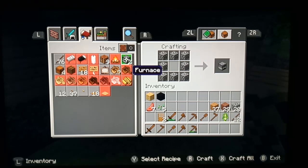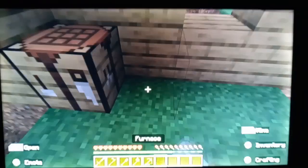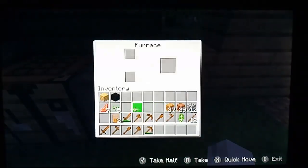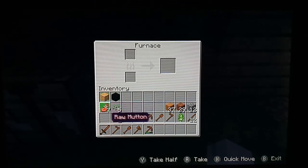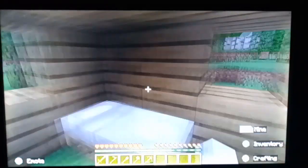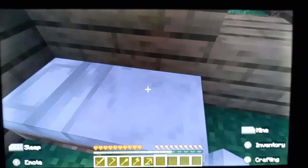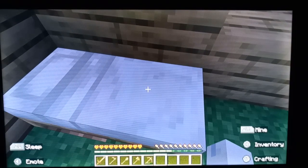Go to your crafting table and go to items — there should be a furnace waiting for you. Craft the furnace and place it around your room. Now we're going to start making the windows. If it's getting to nighttime, as I say in all the videos, just go to bed — that we learnt to build in episode 2.